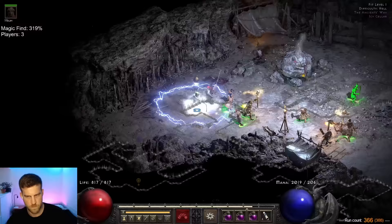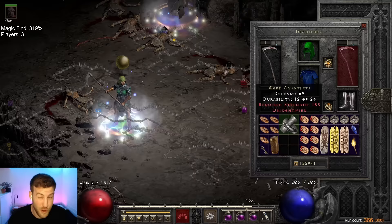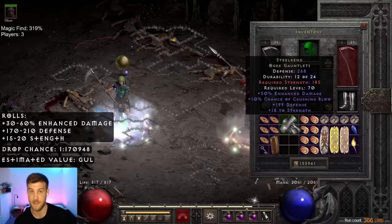On run 366, we found an ultra rare unique that I'd love to see get some minor tweaks. Ogre gauntlets, 30 to 60 on the ED — rolled 50. Pretty good. But this item is so rare, it barely ever gets used. I feel like it would be so much better if it just had IAS on there as well. I'd love to see super rare uniques that don't get used actually get buffed.